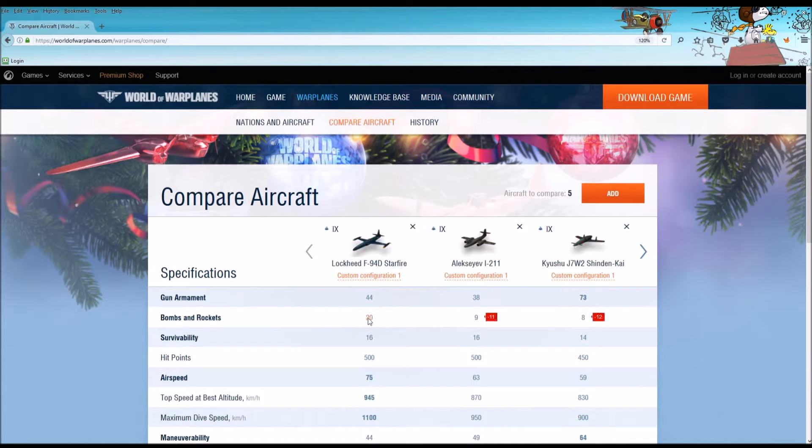Bombs and rockets: neither the I-211 nor the J7W-2 have rockets. They do have bombs, but they do not have rockets, and I consider that a negative for those two aircraft. It is really nice to have the rockets on the Starfire to deal with aircraft head-on or behind a bomber. Survivability: these aircraft are very similar in that regard. The J7W-2 is slightly inferior but not by much. You can see the hit points for all three aircraft are very similar.